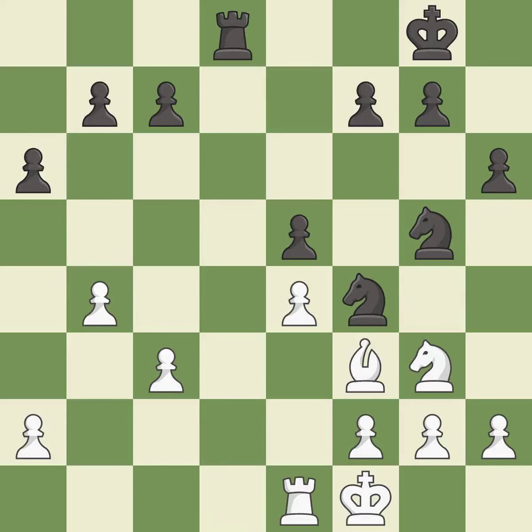This maintains the balance in material with a good trade — it is best. This forces doubled pawns in front of the opponent's king, decreasing its safety and harming the pawn structure — it is best. Recaptures. This is the start of the endgame and white is losing — it is best.